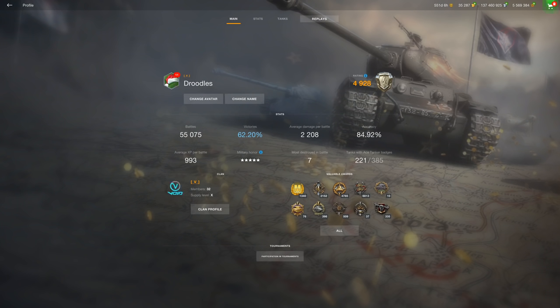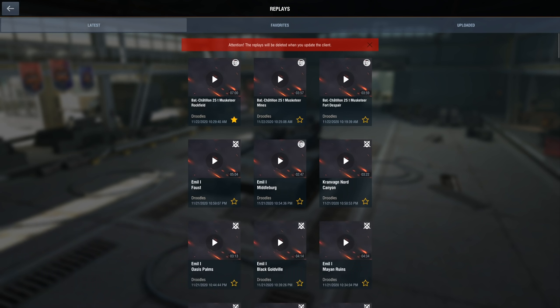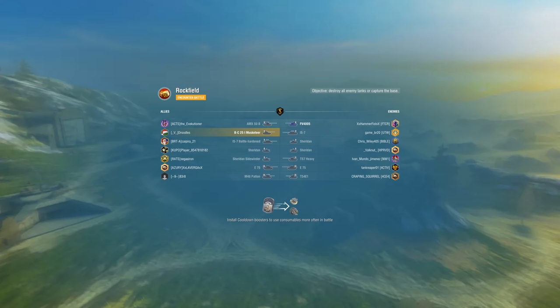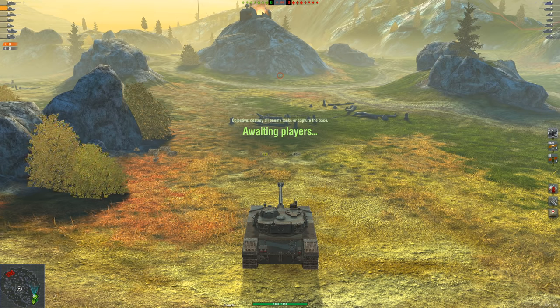I get a lot of people that say the Batchat really just doesn't fit in with the current meta in Blitz. The great thing about it is it's getting a buff in 7.5 — now it's not the biggest buff, it's only going from the current three-second intra-clip to 2.8, but that's still about half a second you're saving off both shells, which is better than no buff at all.